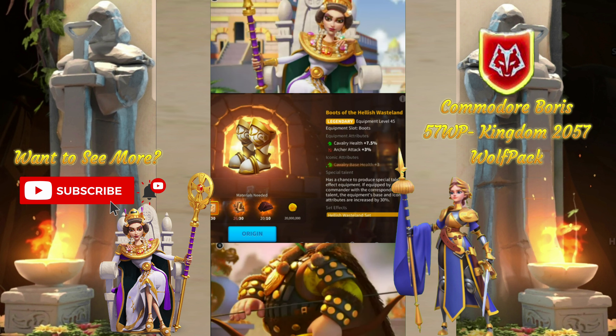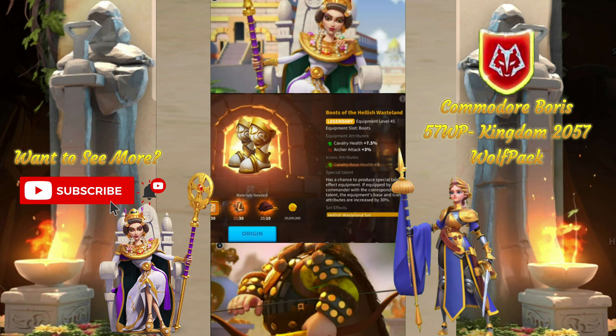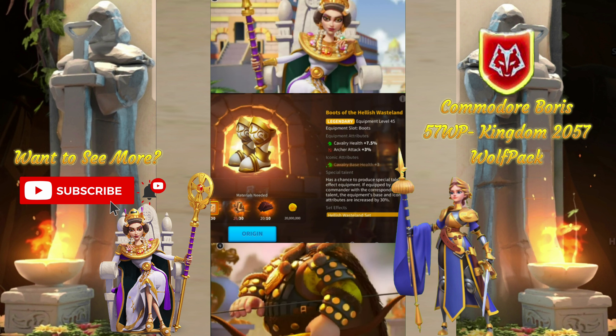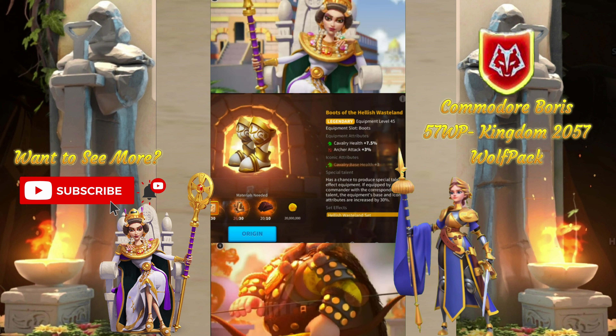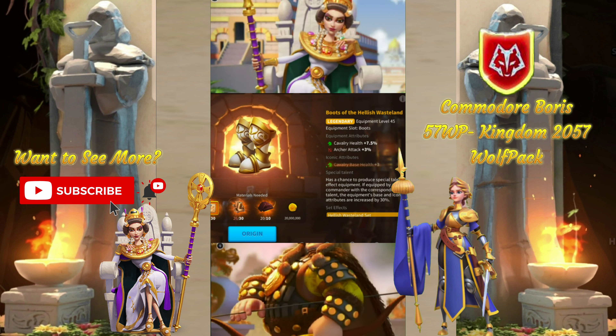Second, for Cavalry, we have the Wasteland boots. The primary stats are great, secondary stats are not that good, but the value is good, it's pretty easy to get a hold of, and aesthetically I really like them as well. But objectively, they're better than pretty much every other option for Cavalry, so it definitely gets the nod here.